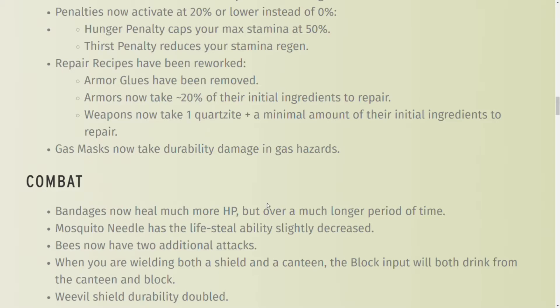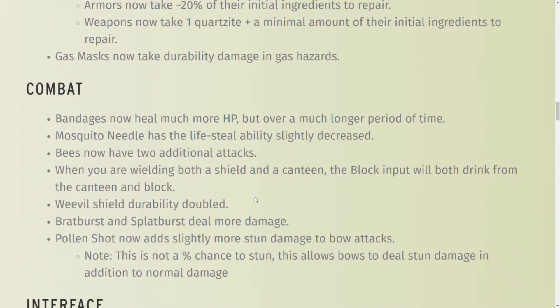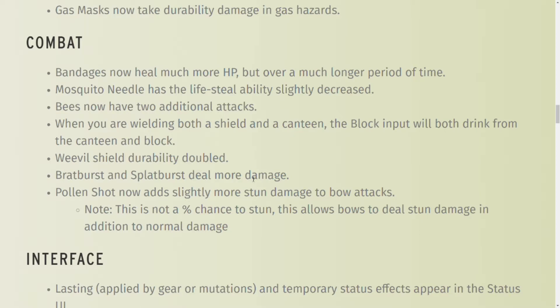Gas masks, when you go into hazard zones, now take damage. So you can't live in the hazard zone with a gas mask — you've got to watch to make sure it doesn't break on you while you're in there. Combat bandages now heal a lot more HP over time. The Mosquito Needle has had its life-stealing ability lowered because it was a little OP when you were using it, so they reduced the life steal.